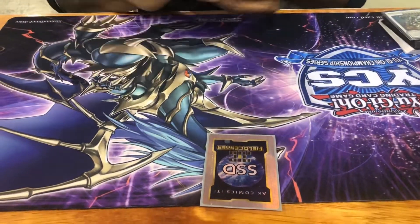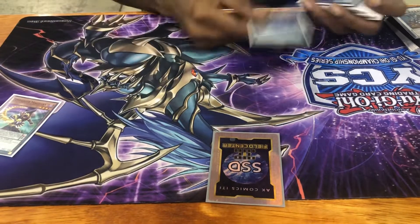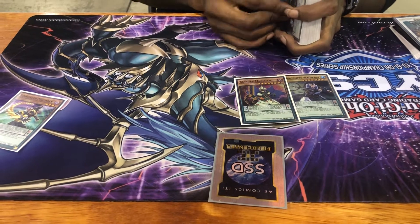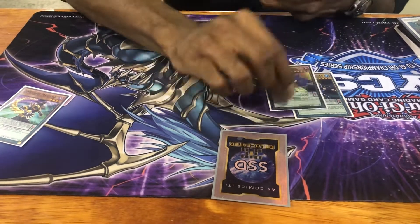I'll just get right into the deck. I played one Timegazer/Chronograph, one Dragon Pit, one Junction. The combo requires one Dark, two level 7s, and Electrum. So you need at least one level 7 in the extra deck and one in your hand, or one of your decks special summons Harmonizing, so you play these.